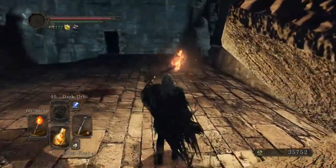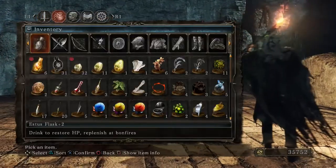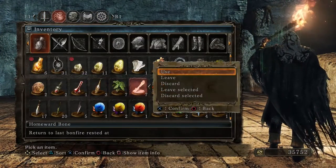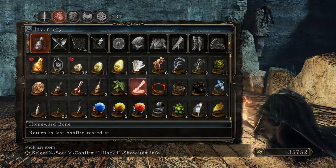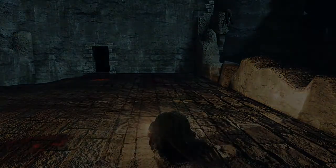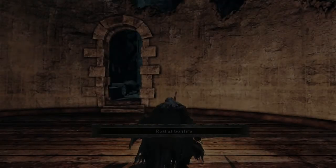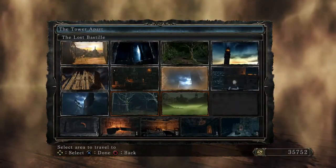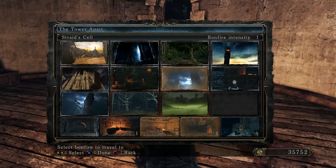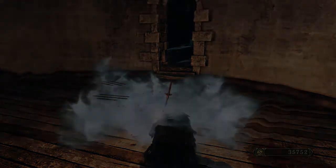It's a moving Silky Stone — crazy, right? But that's not the only one; there's another one as well. I don't want to fight all those other enemies again. So we go to the next bonfire, which is also in Lost Bastille — the Strayed Cell.